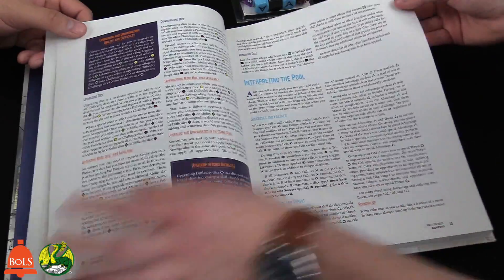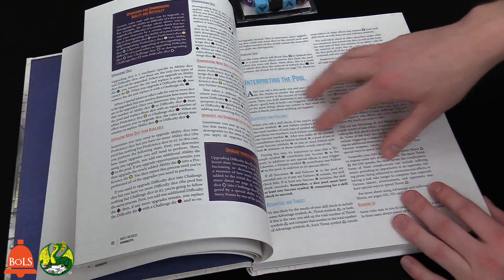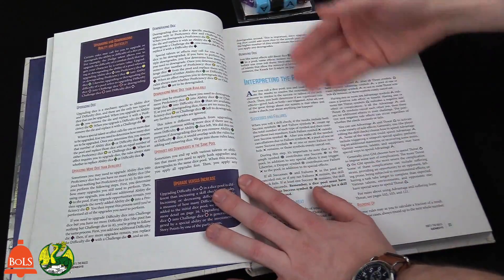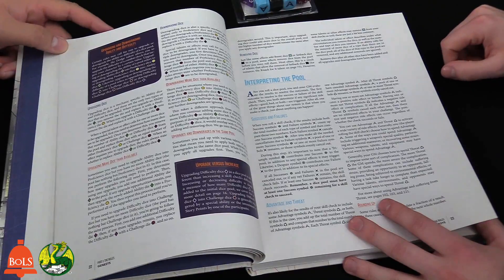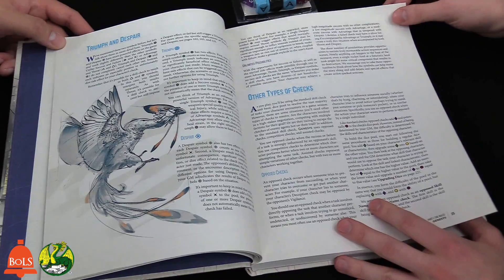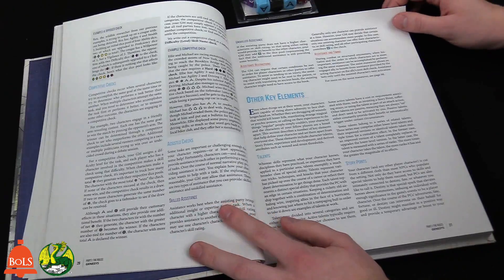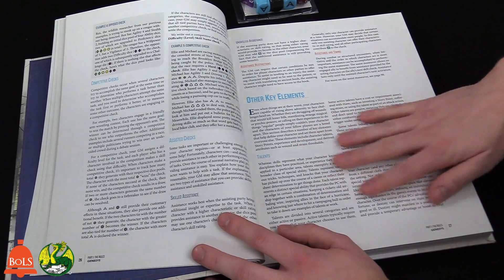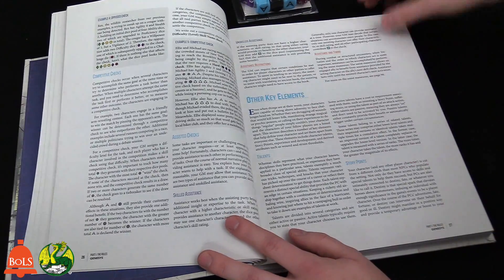Success and failure are determined by the dice, but the narrative consequences are determined by the GM. It's really helpful to have a GM who's good at improvising and storytelling. I call it the Narrative Dice System because you have to really buy into the narrative. It does put a lot more work on the GM — but it also lets the GM play around more creatively.